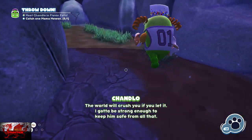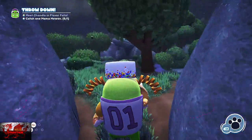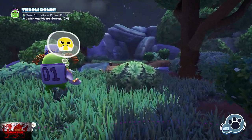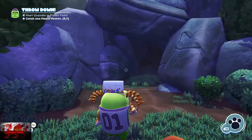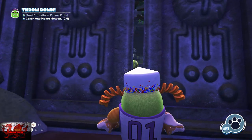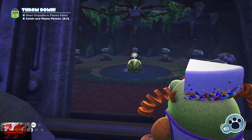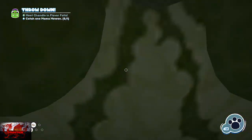Mama Mewon is very protective of her babies. Once we get to Flavor Falls with Chandlo, you'll see all these big rock statues that kind of look like frogs, with stalactites above them — that is what we'll be using. Chandlo's going to get his butt kicked.